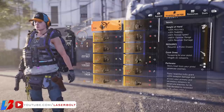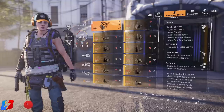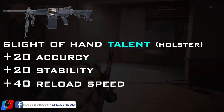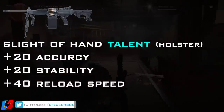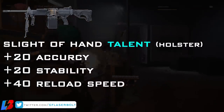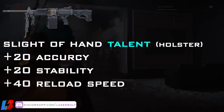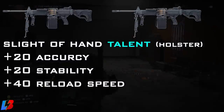Now that we've identified those two talents and know what we're looking to build, let's talk about what weapons we're going to pick. The weapon that benefits the most from this exotic holster is the LMG. The reason why is due to the Sleight of Hand talent — it gives us 20% accuracy, 20% stability, and 40% reload speed. Those are exactly the areas that LMGs lack the most. In addition, it gives us the ability to pair a dual LMG build and never run out of ammo.